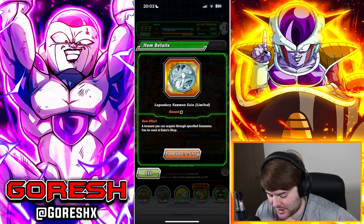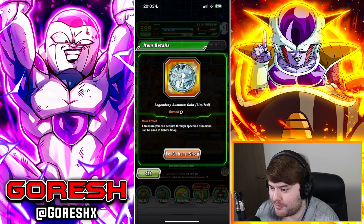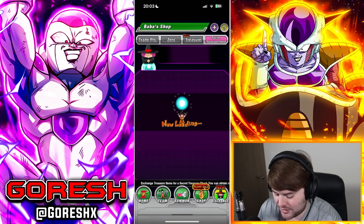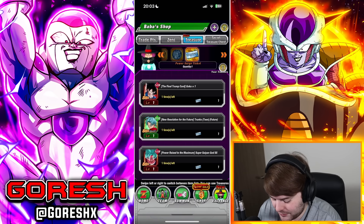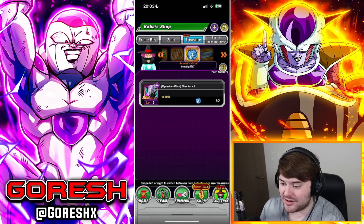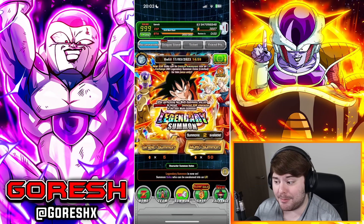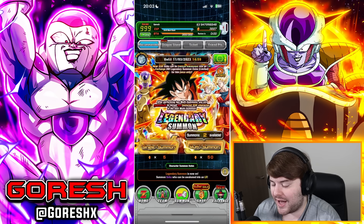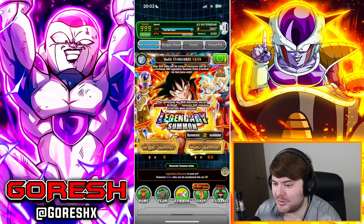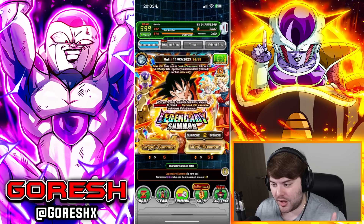This is the first banner on global that has a pity attached to it. If you look at the top left corner, we have this new legendary summon coin limited — this was literally just added to the game. It's the first banner this is available on. It's a treasure you acquire through specified summons, and it can be used at the Baba Shop. You can buy a copy of the new LR character for 200 coins, which means it's 1000 stones to get a guaranteed copy of the new character — basically the new pity system for legendary summon banners.